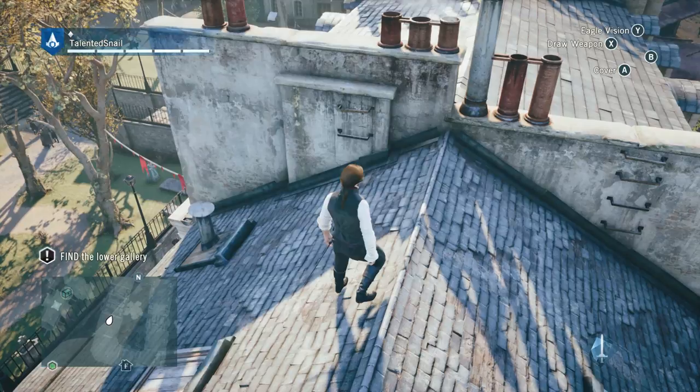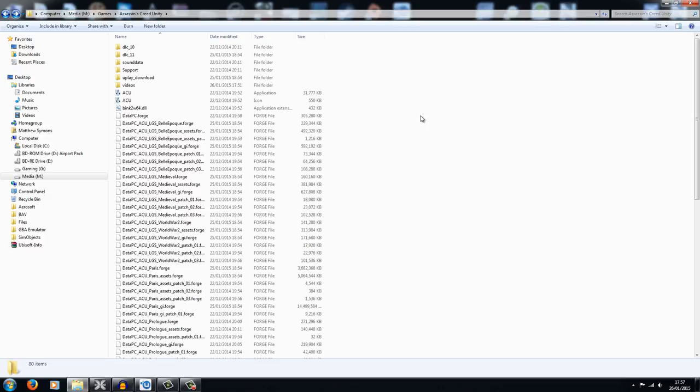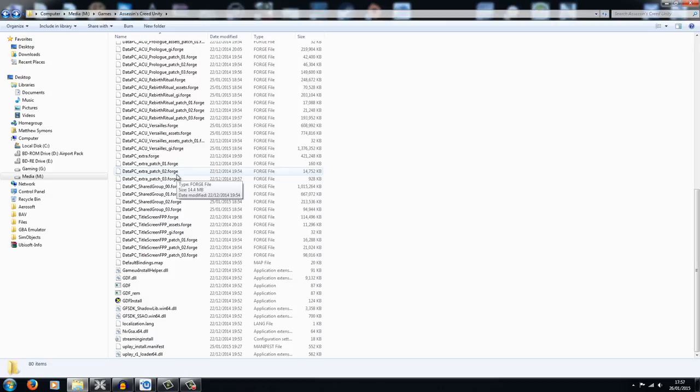So let's jump to my desktop and I'll show you what I did to make this go away, then I'll show you the results. What you need to do is jump to your Assassin's Creed Unity installation folder. For me it's on an external hard drive in a custom folder called Games, then Assassin's Creed Unity. If you installed it in the default location it'll be in your Program Files, or if you did it via Steam it'll be in your Steam apps folder. When you go into the Assassin's Creed Unity folder you'll see: DLC, Sand Data Support, and various other files.